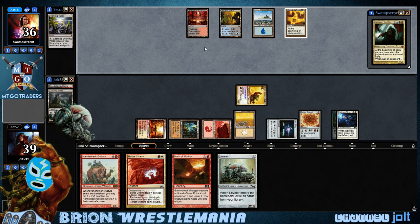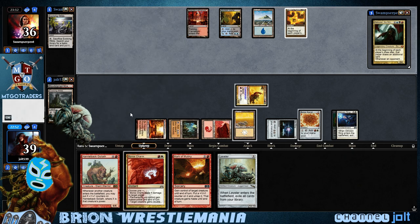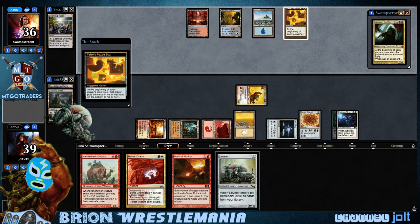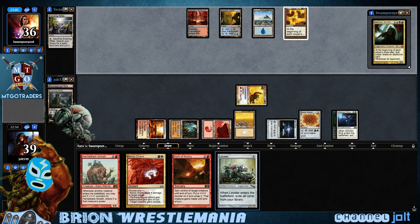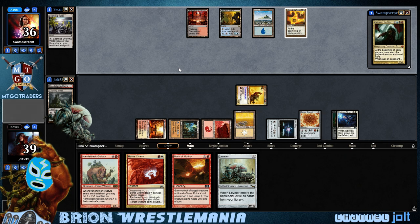Worst comes to worst, if he tries to destroy anything, we can fire a Boros Charm off to give Brion indestructible, and then we can fire it off for four at him. We missed out on Leveler — Leveler's going to go to the bottom. If we can find a way to shuffle the library when we get back into it... I think I've only won one game by casting Leveler — when you cast Leveler, you exile your entire library. Sometimes that happens, but you can close the game out if your opponent's at ten. I've done it — feels really good to win the game with no library.